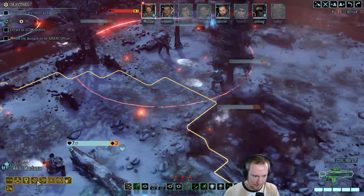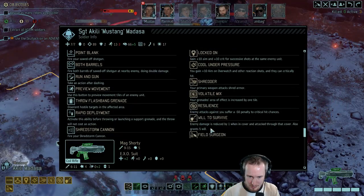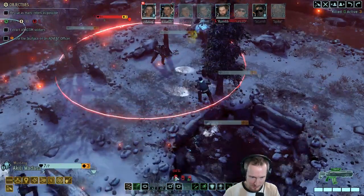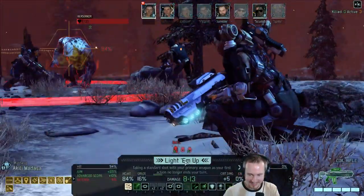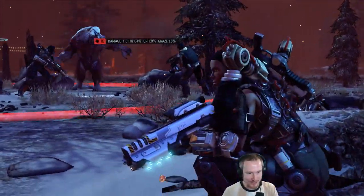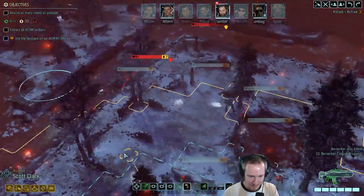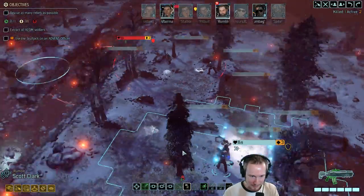What do I have? I have Volatile Mix, Shredder, Resilience — well most of this stuff doesn't actually do anything. In fact I think none of those abilities do a single thing in this situation. So glad we trained those. I could have thrown a free flashbang, I suppose.